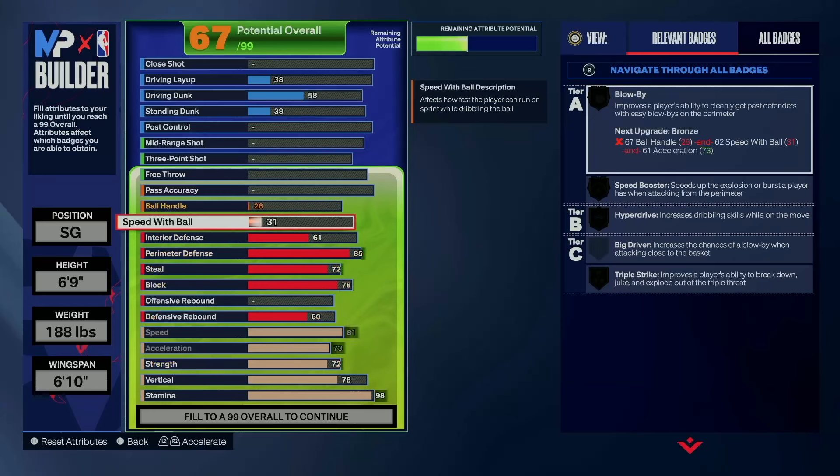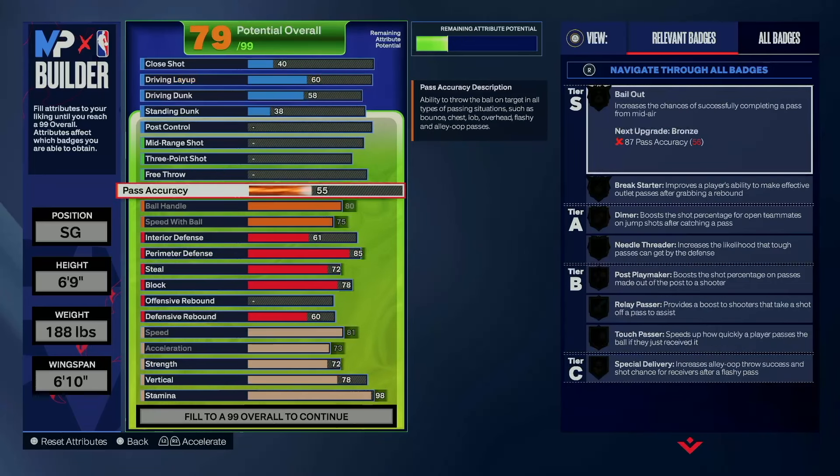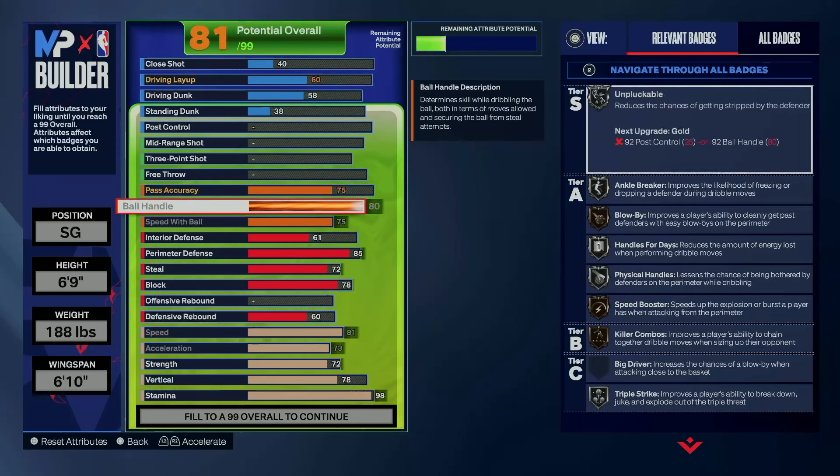On the playmaker, we're going to go 75 speed with ball, 80 ball handle, and a 75 pass accuracy. With the ball handle, if you get to like 70% of takeover, you can speed boost on the 6'9". Like, you can momentum and all that — because you can still speed boost with the bronze Speedbooster. Most of the time I play with Takeover so I can combo better on this build.